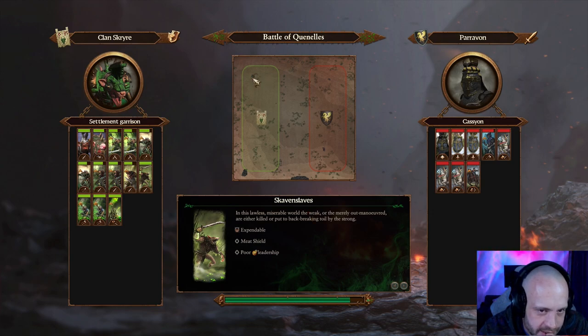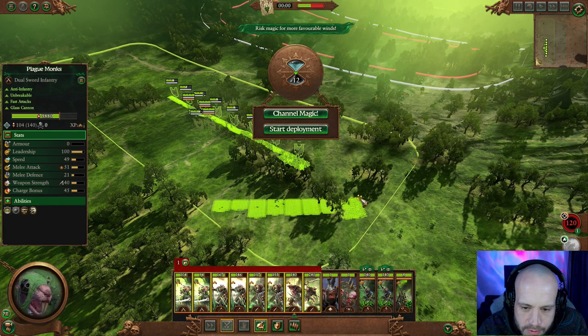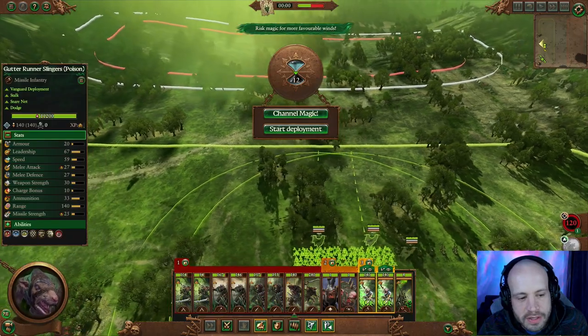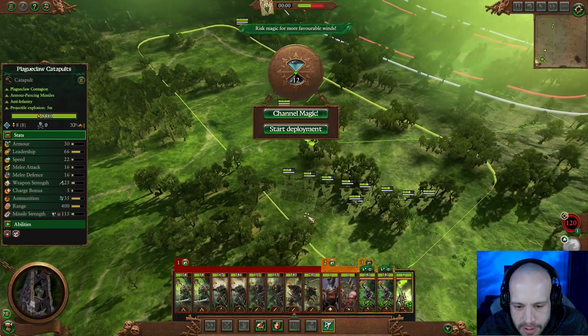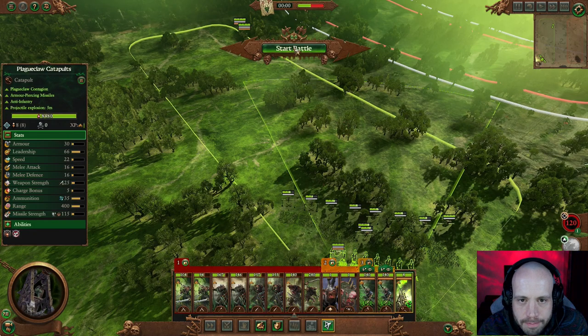I might not go into that corner — there's a rock there I wasn't thinking about. I'm going to go into this corner instead. Put them across there like that, feels a bit better. Prepare to die! So we know they're over there somewhere — stick these guys over here for the moment. Put the catapults in behind here. Channel magic. Let's not lose this time. Start battle.